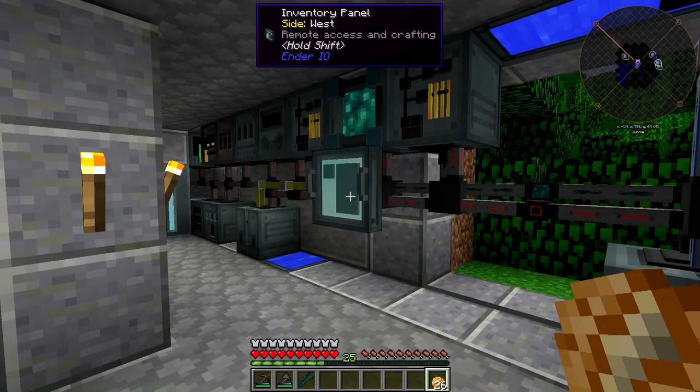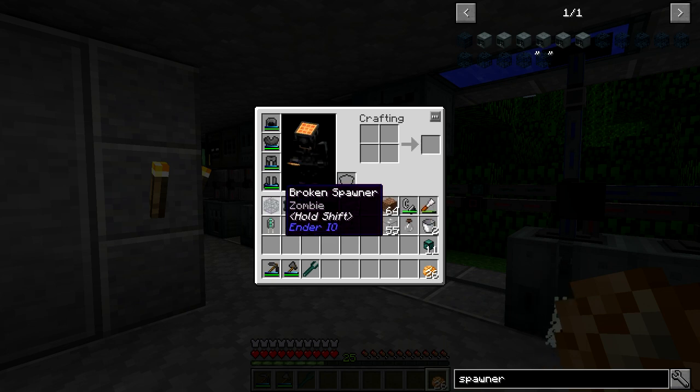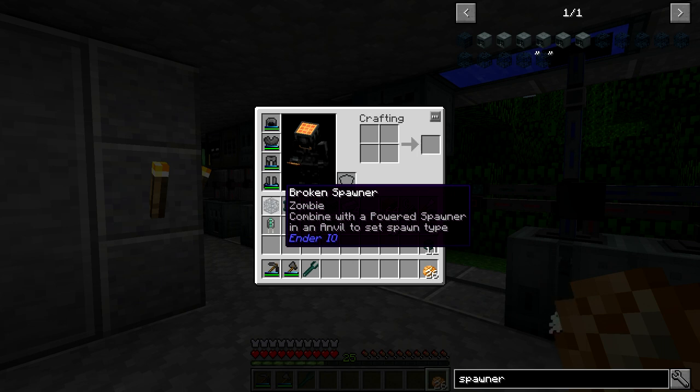It's actually relatively easy to craft. First, you need to find a vanilla mob spawner — it doesn't matter what type. When you break it, you're going to get a broken spawner, something you wouldn't normally get without Ender IO. You'll get XP, but you'll also get a broken spawner specified to whatever mob it was.